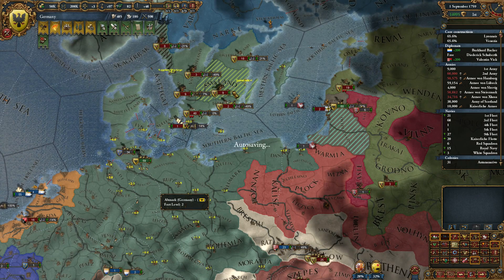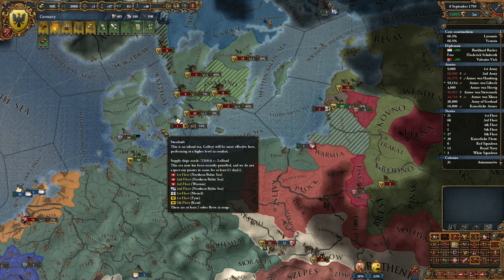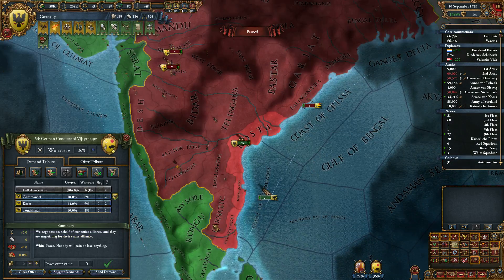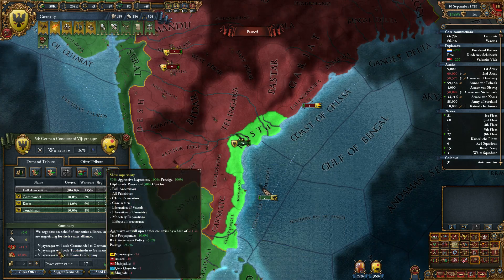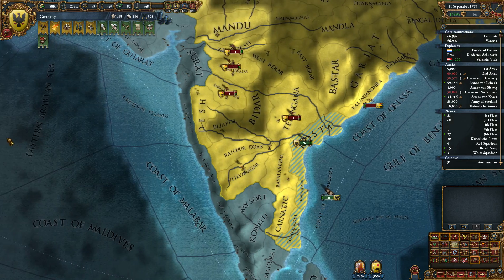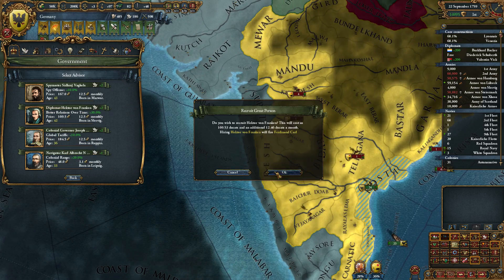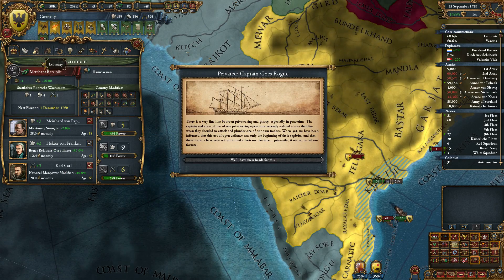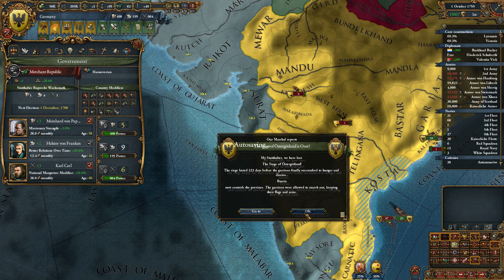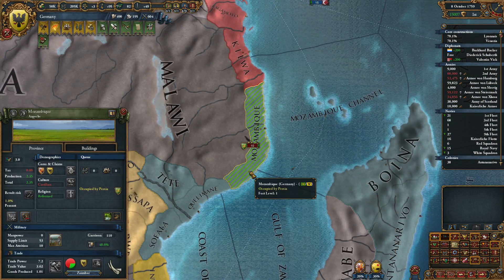They will start to win those sieges. I'm going to move one to Zeeland because I want to block them there — I don't want them to move anywhere else. I could take three and get 24 more. I'm going to wait until January though. Ostergutland fell, and Mozambique fell as well — really? Occupied by Persia — how about that?